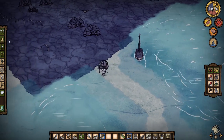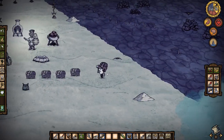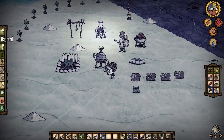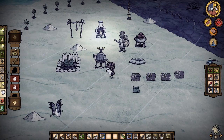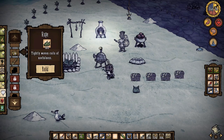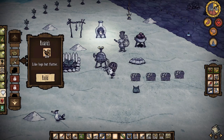Now we can just make a cargo boat. The cargo boat is nice because it has inventory space — we have six slots on the cargo boat. That's going to be quite useful. We need six boards and three ropes. We already have enough materials. Grab the rope, grab the boards — four more boards and we're done.